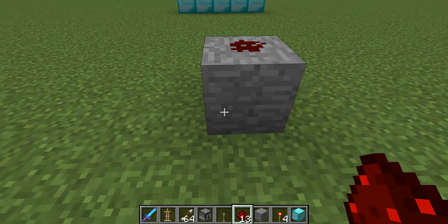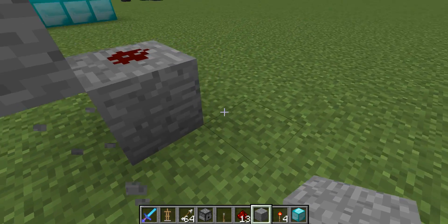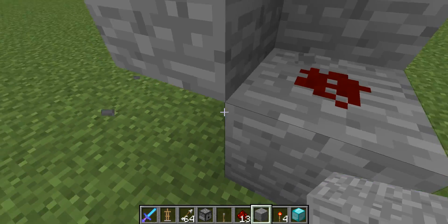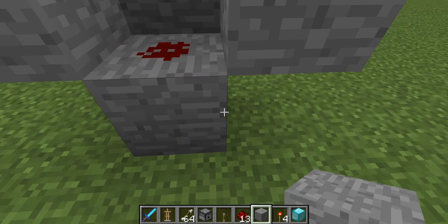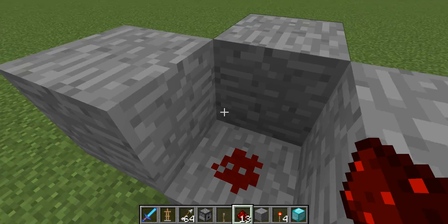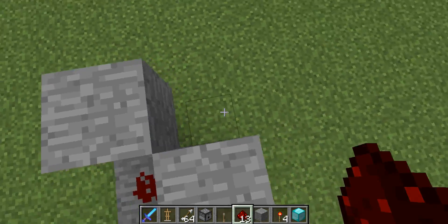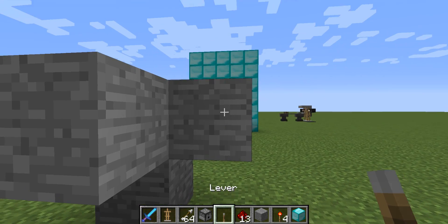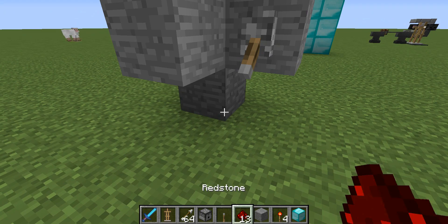So step number one: put a block down, put redstone on it, and then put your block like that, like that, and like that. So now you've got something like a cup with a piece of redstone in the middle. The gap is where it's gonna be firing. Now you want to put a lever right here and flick it down because you want it to turn off.